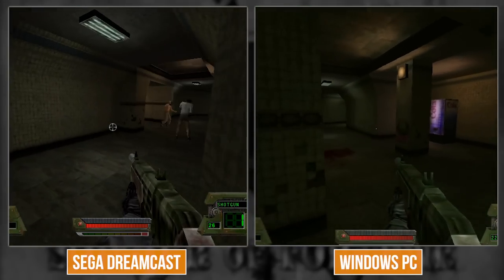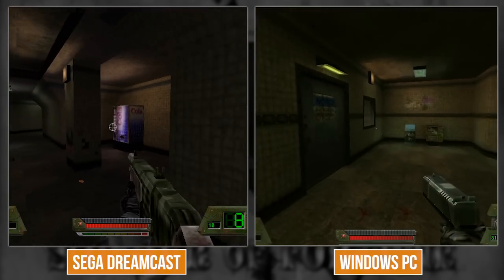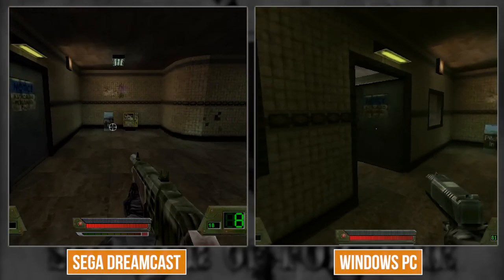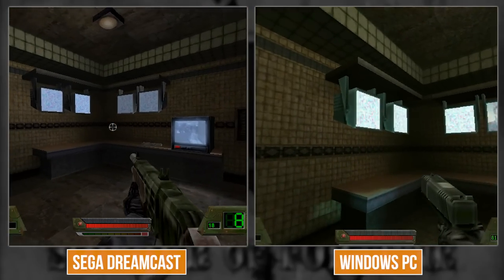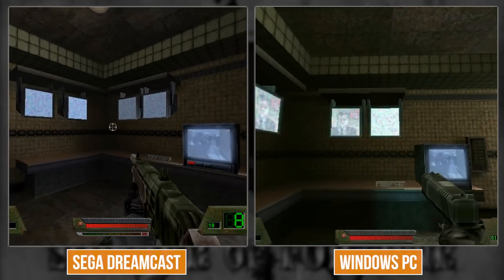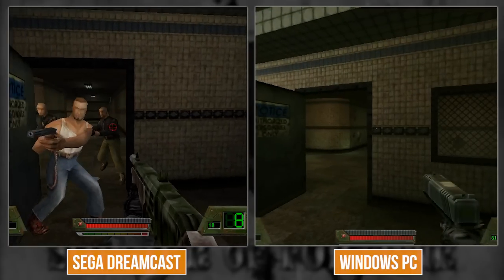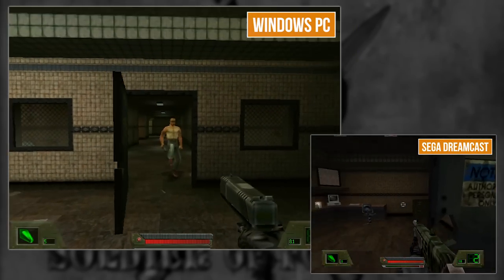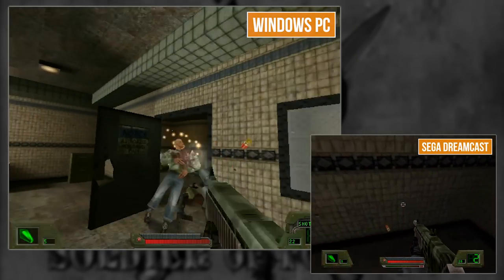More hostage situations. Here's another room full of environmental interactivity - it's actually pretty similar, except on Dreamcast the textures aren't animated; they're completely static. The guys break down the door and flip out. Oh look at these shells just floating!